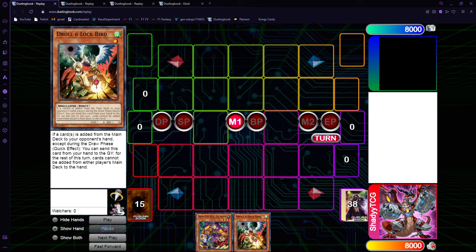If you draw into multiple of them it's fine — you can either extend further your plays, or you can play around Nibiru by isolating yourself using one of the starters to go into Gossip before you go into your normal combos. We can have multiple one-card combos and many of them do not use your normal summon, meaning they can also serve as extensions if we get stopped.